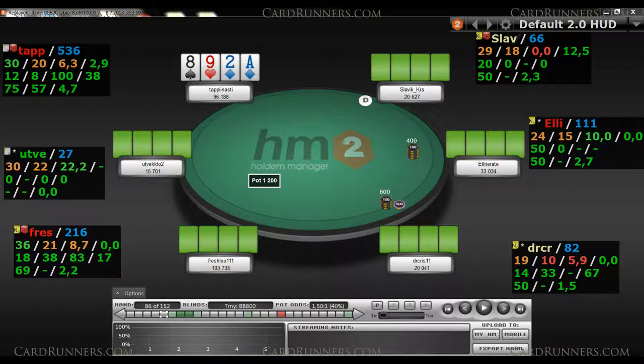Hello CardRunners, this is Ville Samalahti aka Go Get A Real Job. You are watching the second and final part of my PLO MTT series, featuring my final table run in the Stars Monday $530 6-max. Part 1 ended at the bubble bursting — there were 100 entrants and now we are 12.